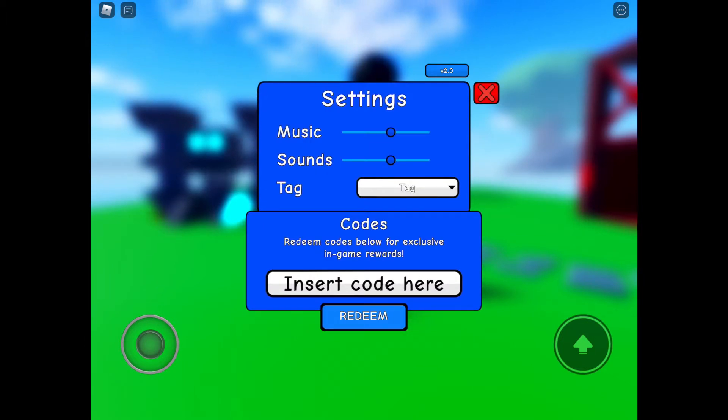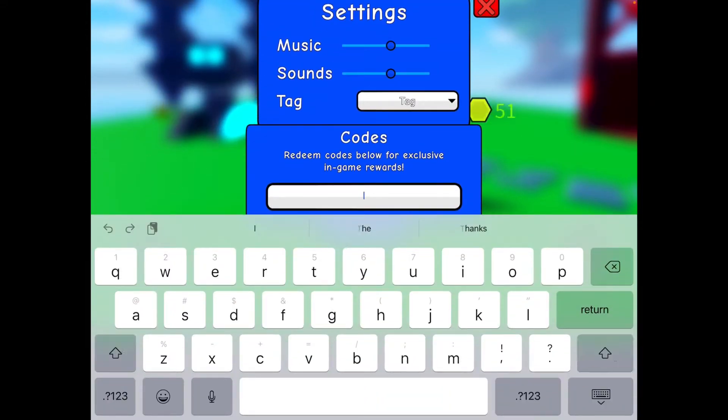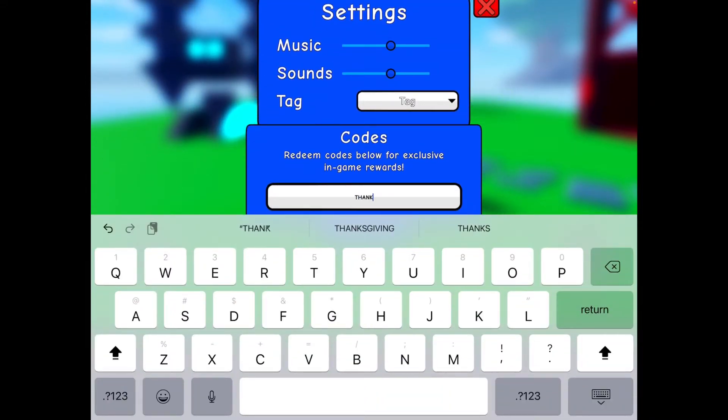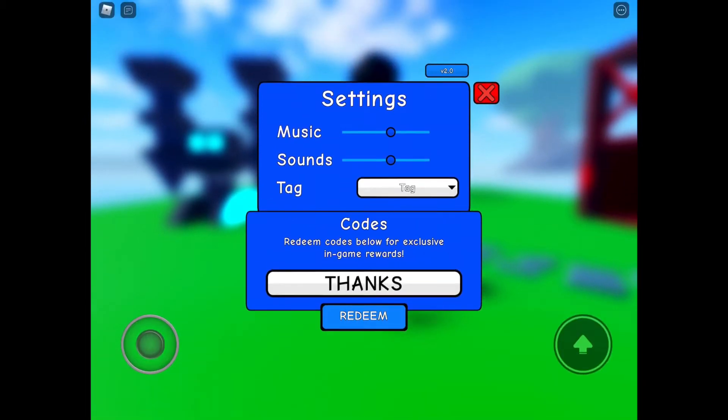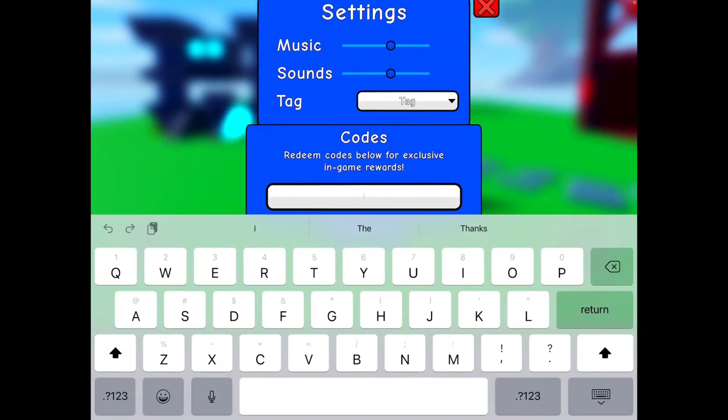To redeem the code, click 'Insert a code here.' The newest code is T-H-A-N-K-S — 'THANKS.' Redeem it and we got something — I have no idea what we got but we got something.